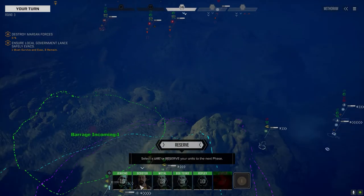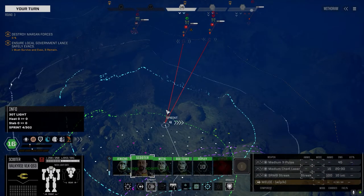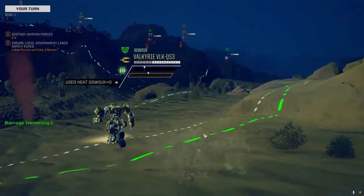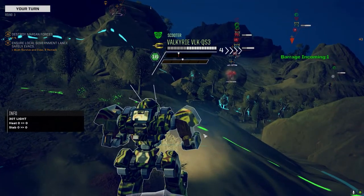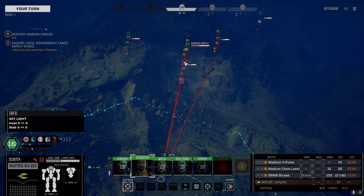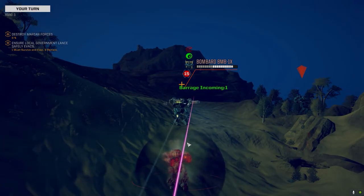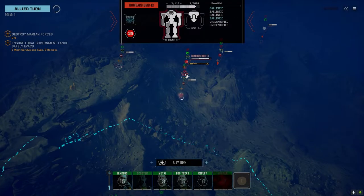I was hoping since these guys are Marians they'd have more Quick Cell gear, but you take what you can get. We've got to kill this Bombard fast — the only way is to close with them. Okay, not terrible, we'll take that shot. The X-pulse hit — or sorry the Rex hit. The damage — he's unstable! He's going on 15 initiative now, which means he'll get ahead of everybody.